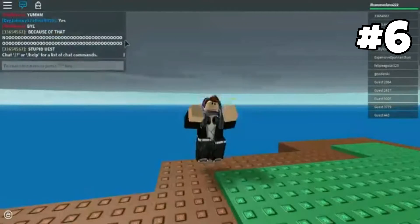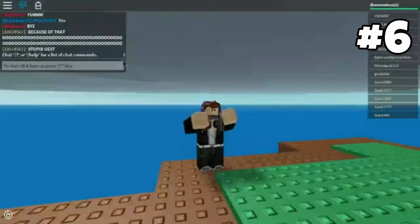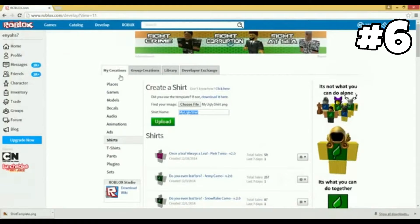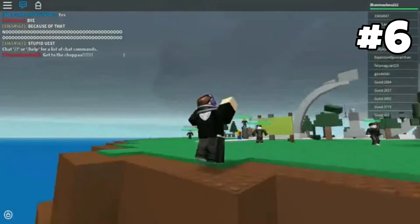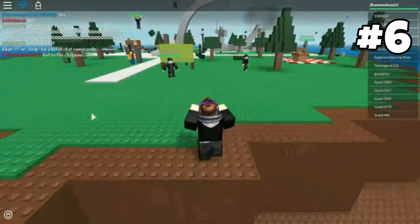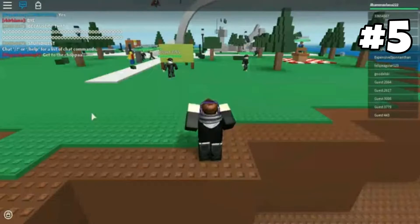Coming in at number six, we have selling clothes in the store. Selling clothes is a creative, fun way to make yourself some in-game currency. Just like real life, you can create a range of clothes in your store and sell your popular brand for Robux. Eventually you can increase the prices as people become loyal to your brand.